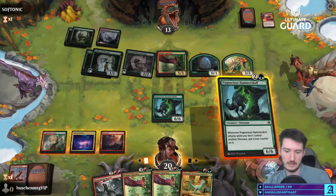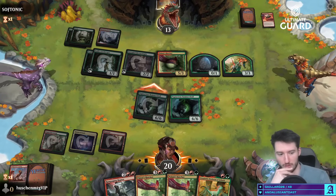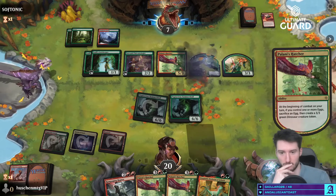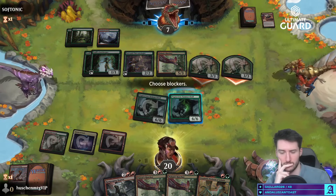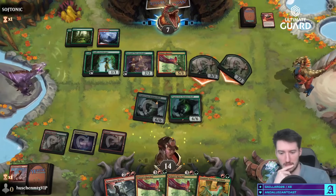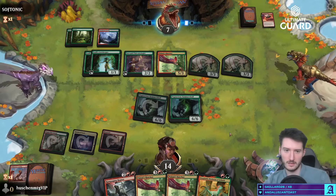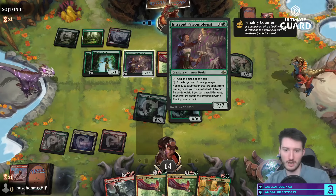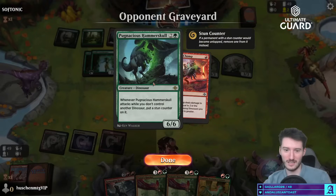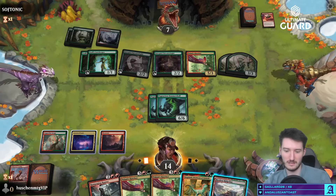I think they just have the Shock or the Firstborn of Ghisath — whatever I keep calling it. Probably have that or the Shock in hand and they wanted me to block so they can kill it. But I won't do that. They can exile, but it only works on their own dinos. Now they're going to re-read their card and learn — it only works on your own dinos, so you could have exiled that thing and actually played it, which is super good. That would have been really, really good. Well, I guess we'll die above.